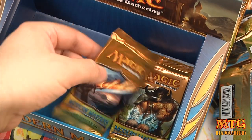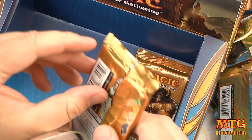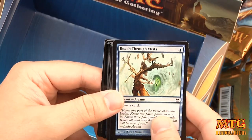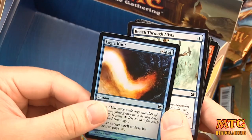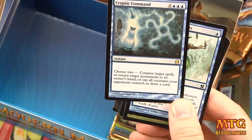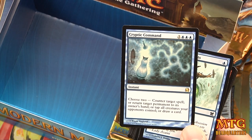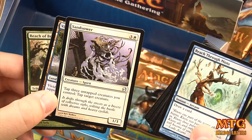We got plenty of Kitchen Finks, three very good mythics, and some very good rares — good box so far. Pack 23 — Spider token, foil Logic Knot, and our rare is Cryptic Command! Choose two: counter target spell, or return target permanent to its owner's hand, or tap all creatures your opponent controls. Uncommons: Reach of Branches, Vivid Creek, and Sand Sewer.